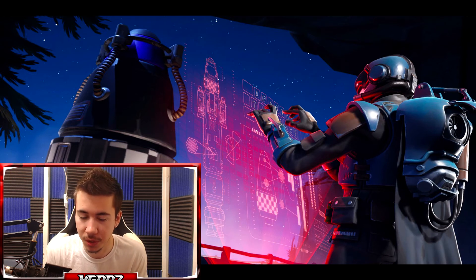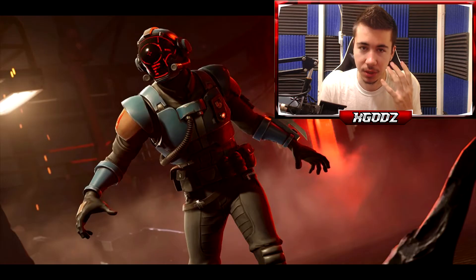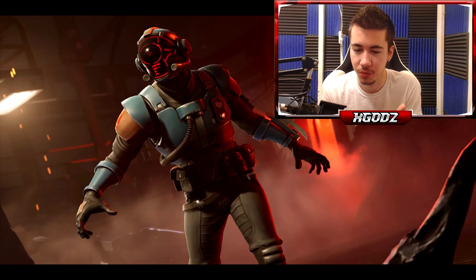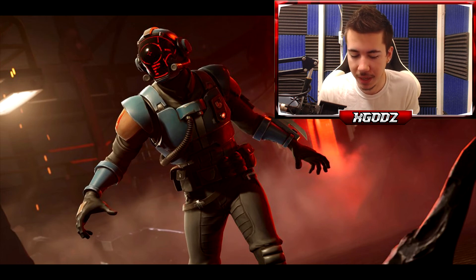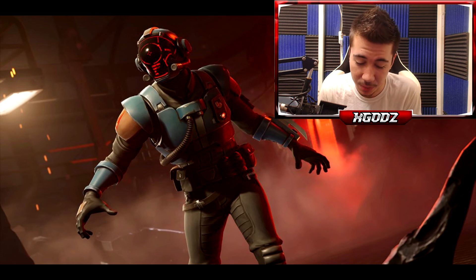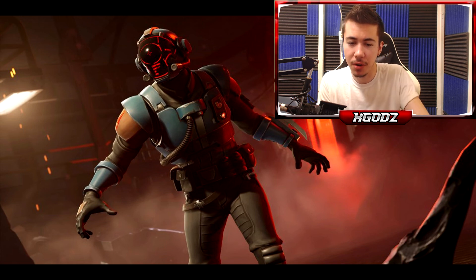What could make this skin even better — and I hope they do this — is if it's like Carbide and Omega where there are more challenges to unlock parts afterward. As you can see, his helmet has that glowing red look and it looks amazing — that's the best part. If they took what they did with the helmet and applied it to the rest of his body, with challenges to unlock gear, this skin would be really cool. Maybe you can complete three more weeks of challenges to unlock more armor pieces.